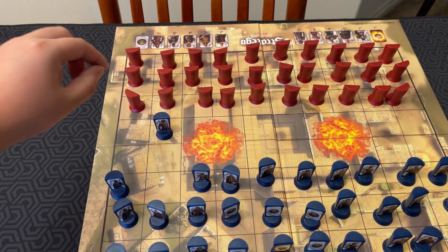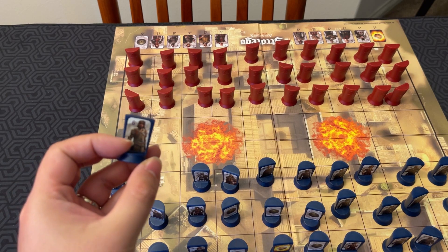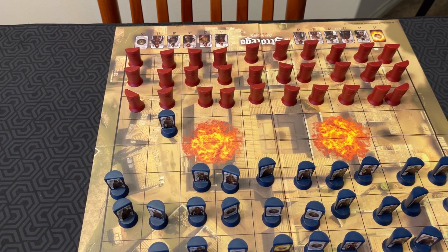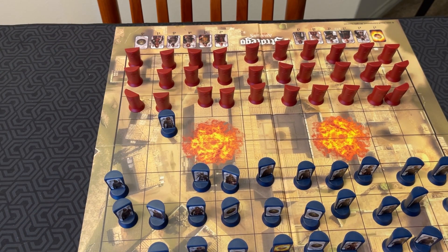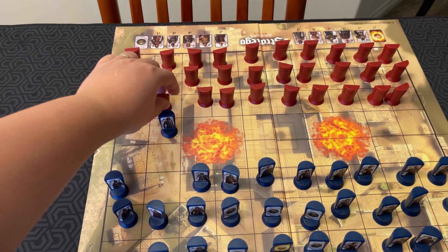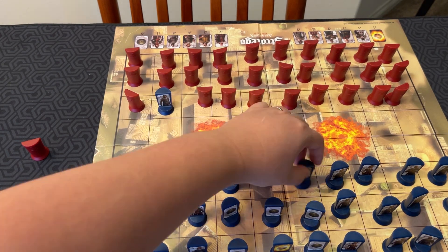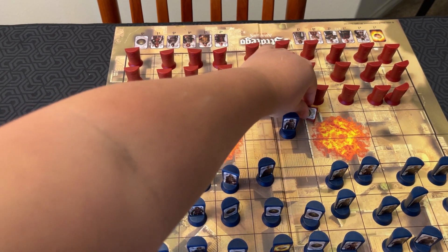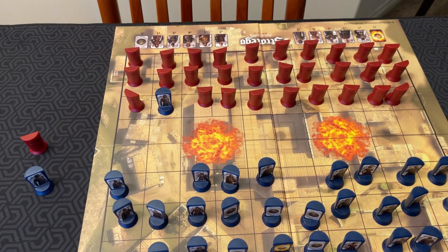You declare your attack — for example, I'm attacking with a six. Then your opponent declares their rank, in this case a two. Your rank is higher, so you win and capture the piece. You move into that square and their piece is off the board. If your rank was lower, your piece would be captured and the opponent's piece would stay. If you have the same rank, both pieces are captured and removed. If the piece turns out to be a bomb, your attacking piece loses and is captured while the bomb remains.